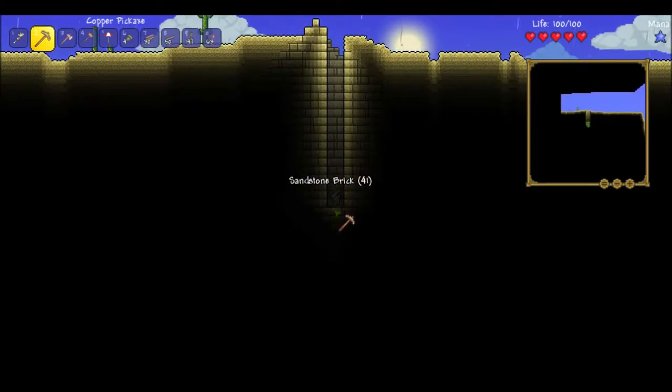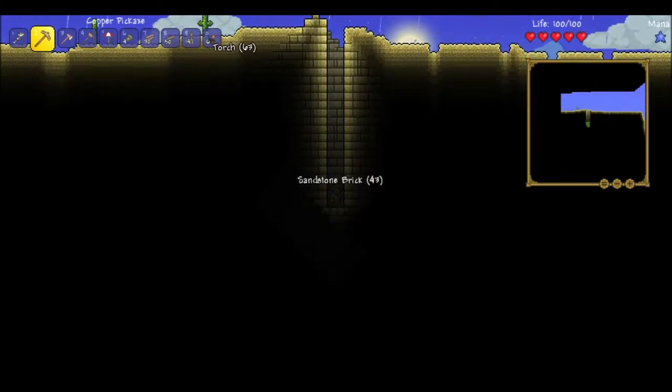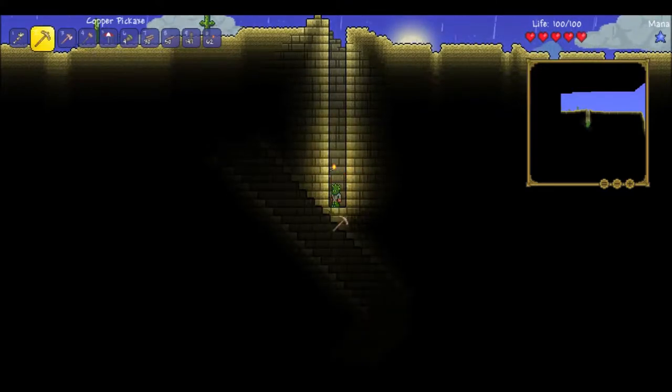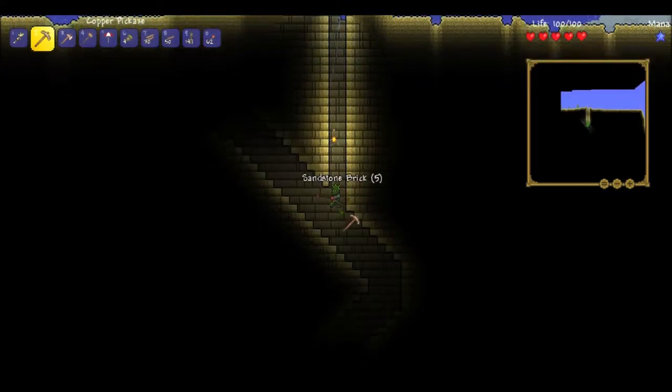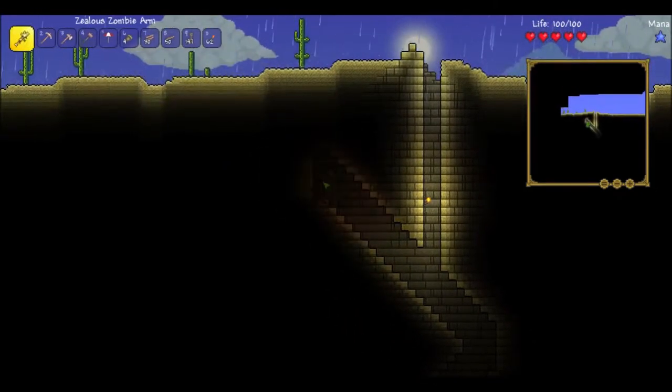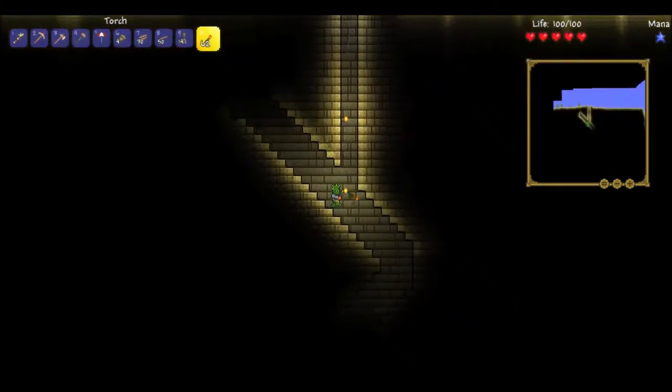They usually open up into a little room. Let me pop a torch. Yep, there we go. So as you can see, pyramids are very straightforward. There's no traps or anything in them, as far as I know. Give me that healing potion. Let's just go down.